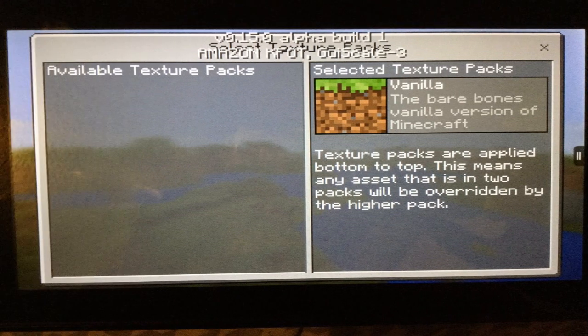This image right here was posted by Bite and a Half, who is a modder in the community. He's hoping to add an add-on once Block Launcher is fully updated for 0.15. It shows 'Select Texture Packs' on the left-hand side and 'Available Texture Packs' on the right, with 'Select Texture Pack Vanilla' — the bare bones vanilla version of Minecraft.